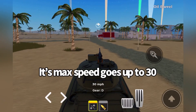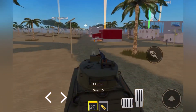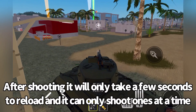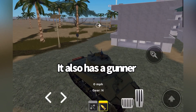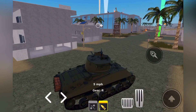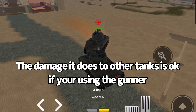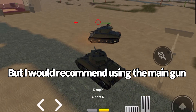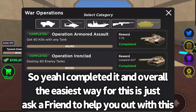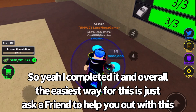Its max speed goes up to 30. After shooting it will only take a few seconds to reload and it can only shoot once at a time. It also has a gunner. The damage it does to other tanks is okay if you're using the gunner, but I would recommend using the main gun. I completed it and overall the easiest way for this is just ask a friend to help you out.